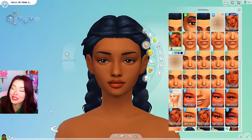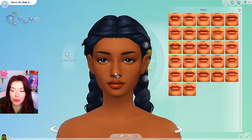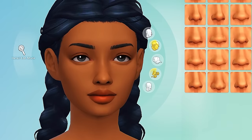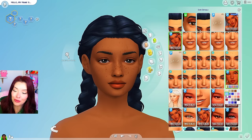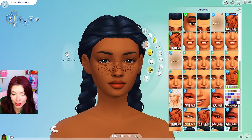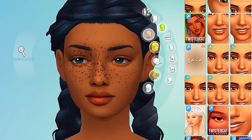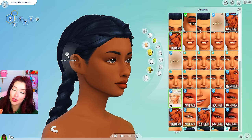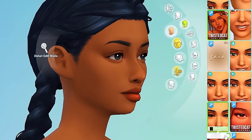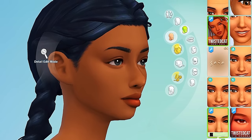I remember the first time I downloaded a Twisted Cat skin detail I was a little shocked at first — kind of like I am now. But then it grows on you. I feel like it changed my entire face shape completely, but she still looks really cute I think. There are also some freckles that I downloaded — this is how it looks with some of those on there. There are a ton of different options and they come in different swatches, so some are lighter and some show up darker on the face. Here is the jaw contour that I downloaded — again there are different swatches, so you can adjust how dark or light you want it to appear.